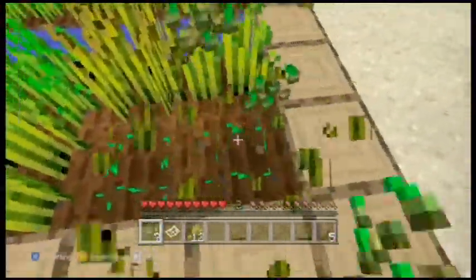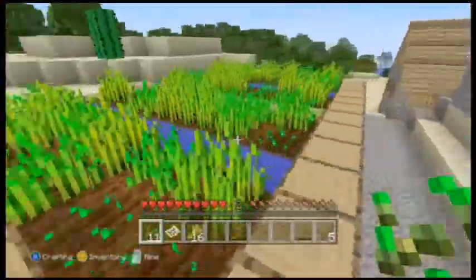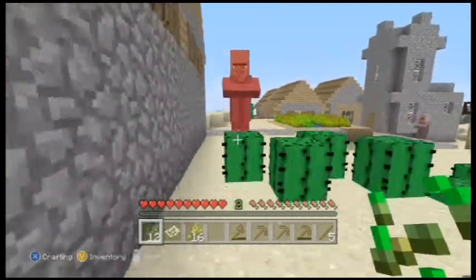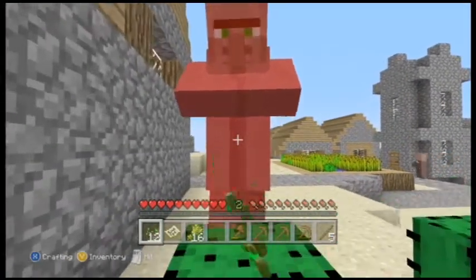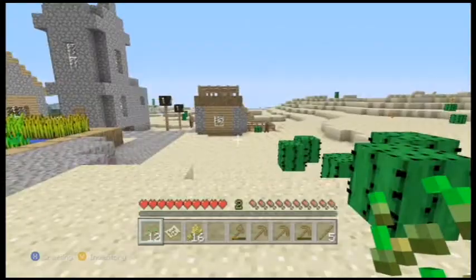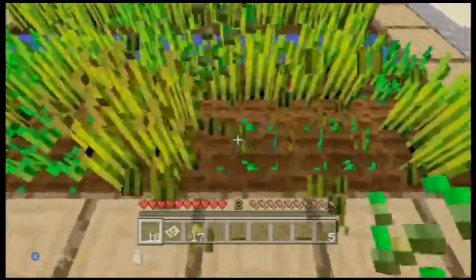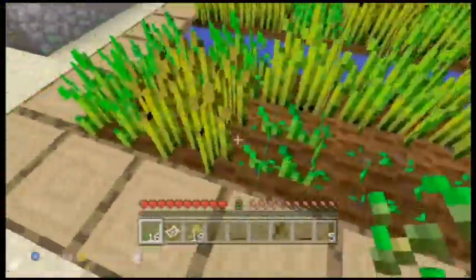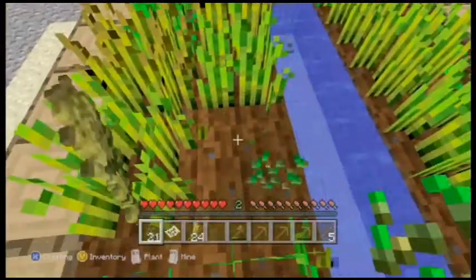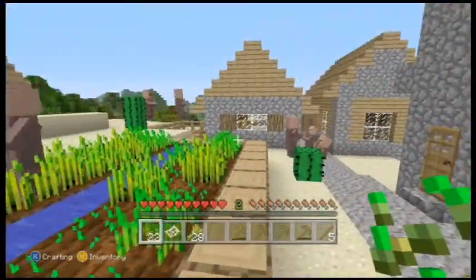I think I got it all — is there another wheat farm in this place? I don't see one. We got a couple wheat farms so far, this will help out a lot. I don't have to do as much farming — you can just rely on their fields and steal their food. They don't need it — villagers don't eat anyway.